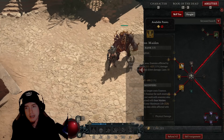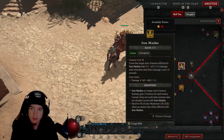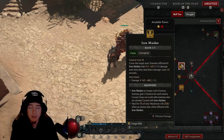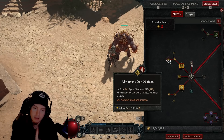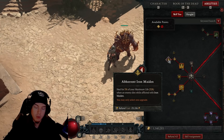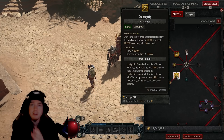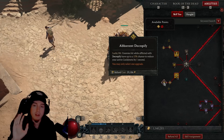Going down to the curses, we want Iron Maiden as it will cast for free. In tandem, we'll have a legendary aspect where both Decrepify and Iron Maiden increase our overall shadow damage output. The big thing is Abhorrent Iron Maiden — each time we kill an enemy cursed with Iron Maiden, we get five percent health back for survivability. On top of that, Amplify Damage gives us even more output from the curses.